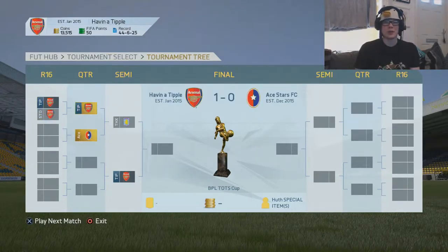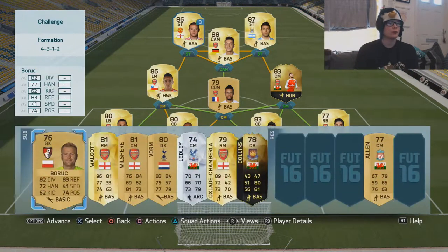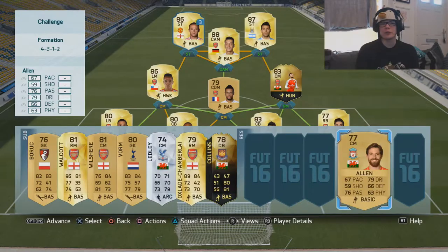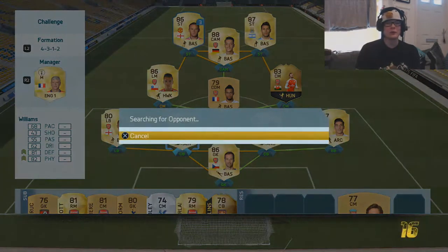It's not a great team, I'm not going to lie. We've got Kieran Gibbs, Ashley Williams, Laurent Koscielny, Hector Bellerin, Inform Ramsey, Coughlan, Sanchez, Ozil, Rooney on loan, and Sergio Aguero. Quickly in the subs, we've got Boric, Walcott, Wilshire Vaughan, Ledley, Oxlade-Chamberlain, and James Collins, with Joe Allen all the way over here for scoring against Arsenal and making us draw at Anfield.